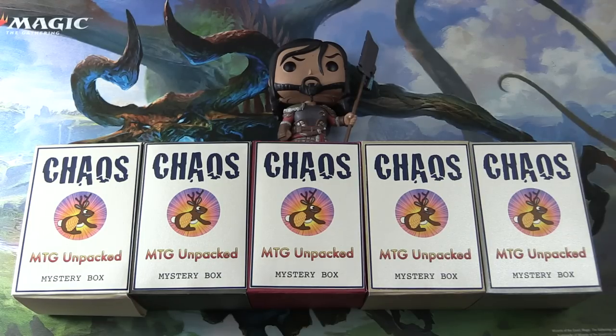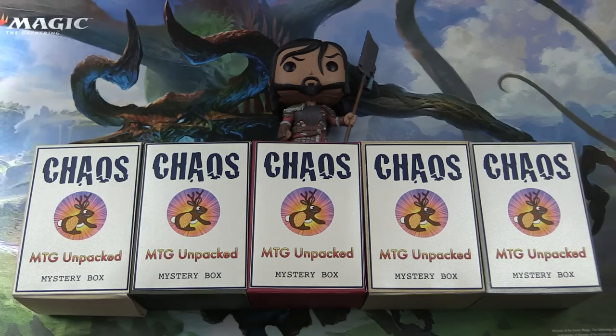Today on MTG Unpacked, it's time for a double dose of chaos. We have two chaos mystery boxes for patrons today. And with me to do the pack of blessings, we have Sarkhan. So without further ado, let's introduce the patrons.